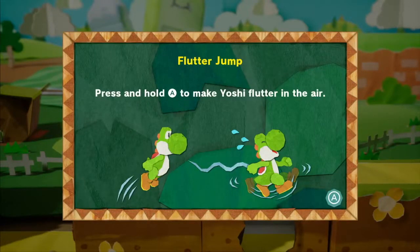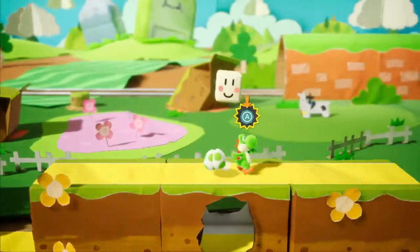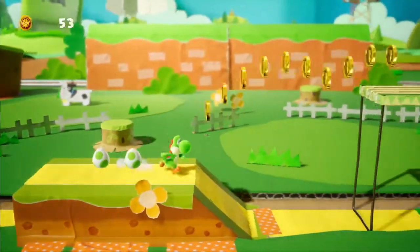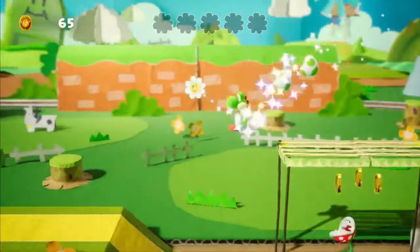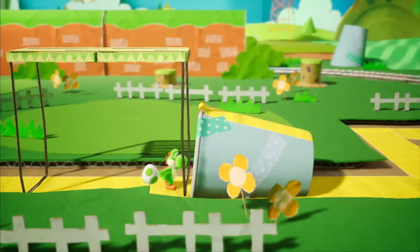Press and hold A to make Yoshi flutter in the air. Someone's giving me mixed signals because they bungled Yoshi and my heart a couple times — not sure how I feel about this game. It's so cute but I'm just not sold on the other things yet. I do not usually do this, but I will attempt to 100% this level because it's just the one stage.